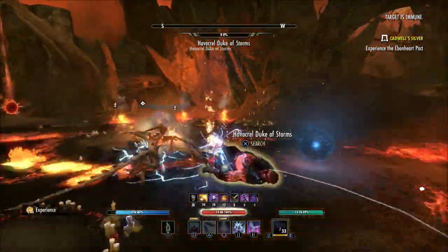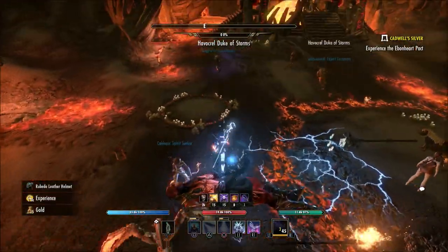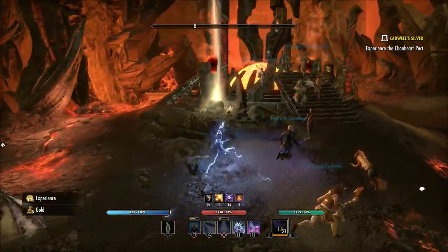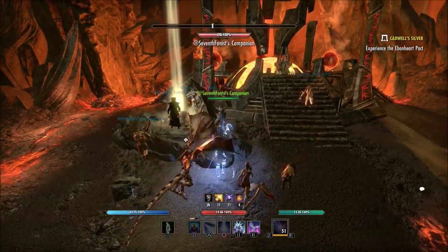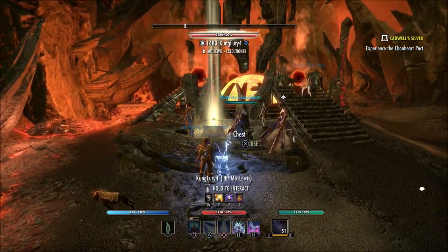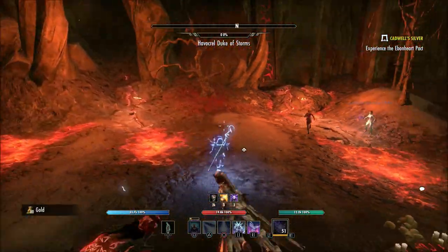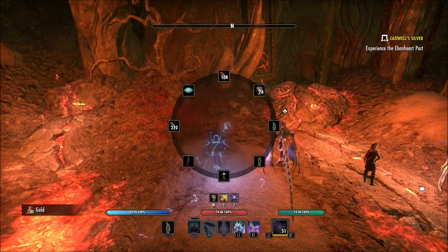I've gotten companion rings from this boss. Other people have gotten staffs in here. Other people have gotten gear in here for just your body gear, whether it be light, heavy, or medium. They've been posting it in the zone chat so you can sell it. A lot of people have been just kind of showing it off. There's a lot of different things you can get from this chest.